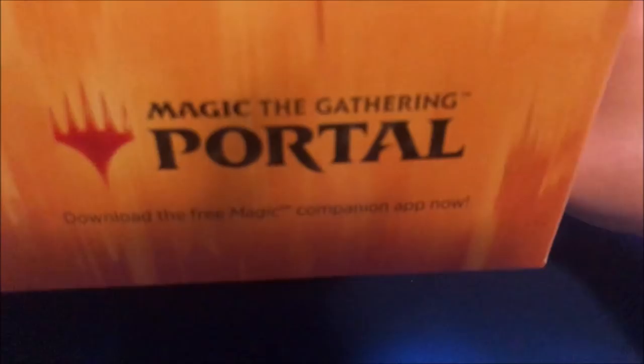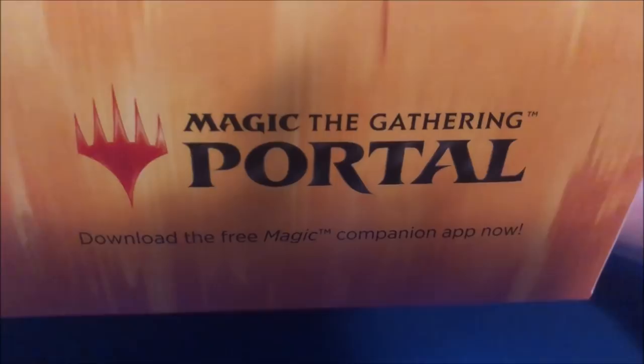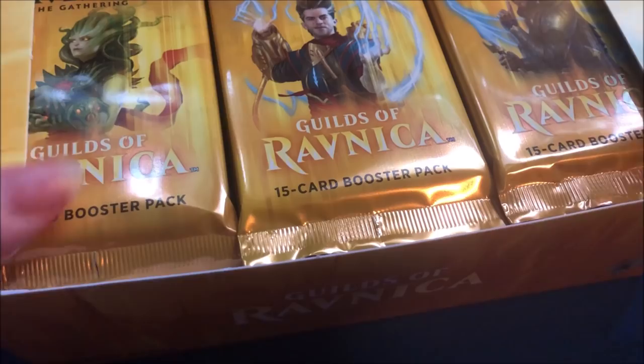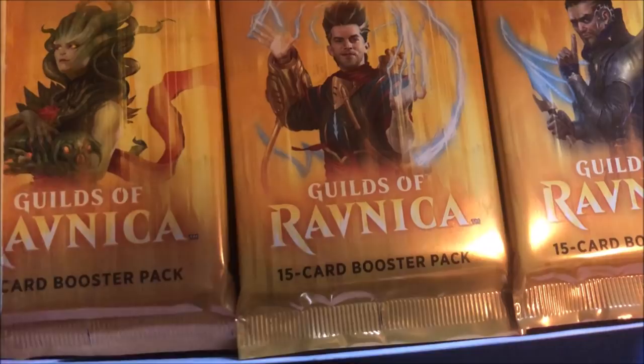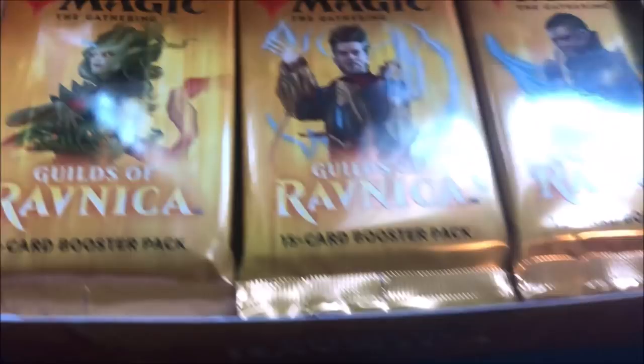It is time for Guilds of Ravnica! This is the first box I'm opening — I did open pre-release kits, of course, but damn, that's nice. Very excited to see what we can pull today. First impressions: the packaging itself doesn't look that bad. The arts didn't look great at first, but actually seeing them on booster packs it's not bad. I still don't like how Rau looks — I think it might be Lazav though. And of course, Vraska looks amazing in this set. Time to crack some packs!